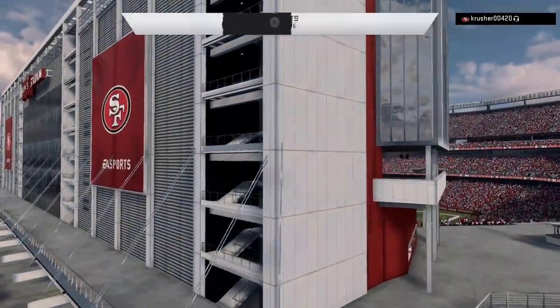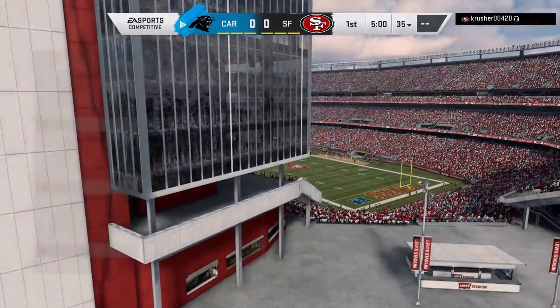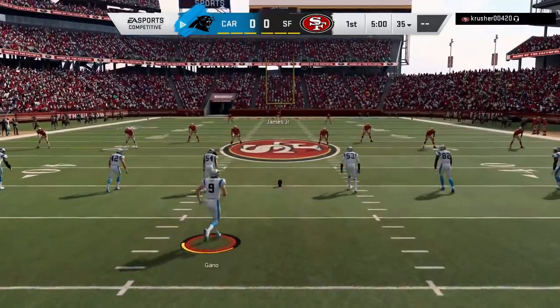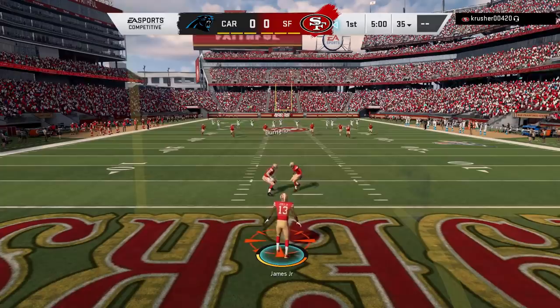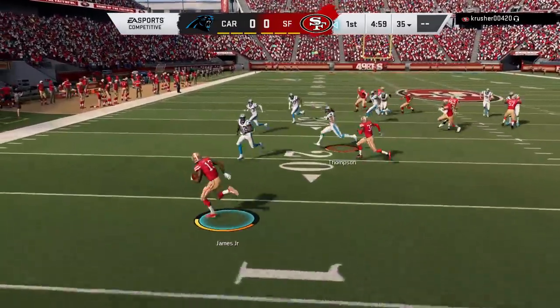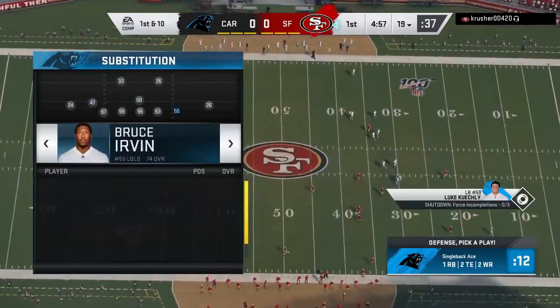I play Mut, draft champion, stuff like that. But starting off this game, I picked the Carolina Panthers — that's probably my favorite team. Number one, they just have a lot of speed in the right places, and to me speed is the only thing that matters. I thought about picking the Niners, but I had a feeling everybody would be the Niners online and I don't want to be a tryhard. The Panthers are probably my favorite team this year without a doubt in Madden.